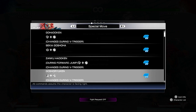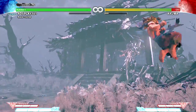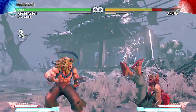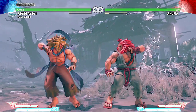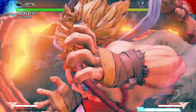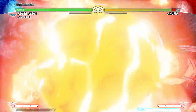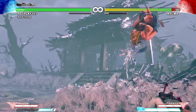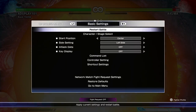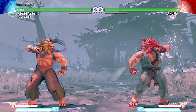Of course we got the Shoryuken: light, medium, heavy — boost hits. Hurricane kick. There we go — he still has the classic combo. That was light — and medium.